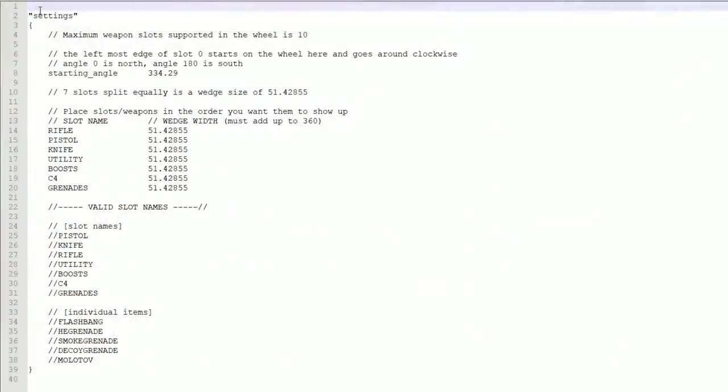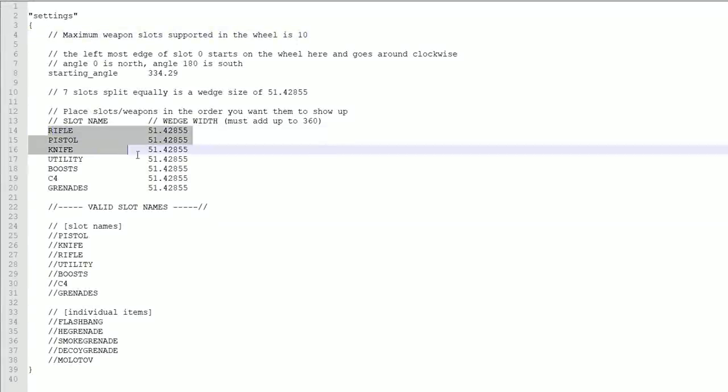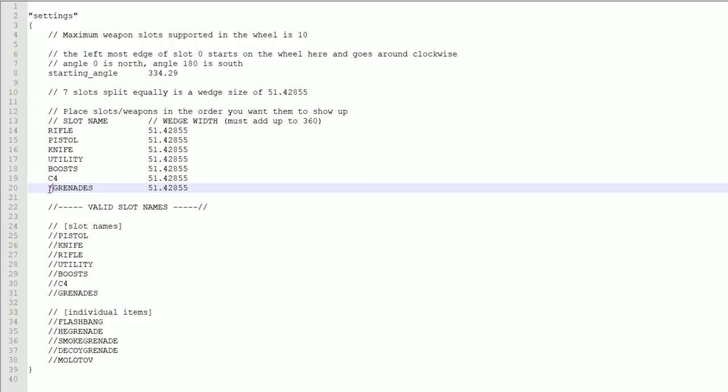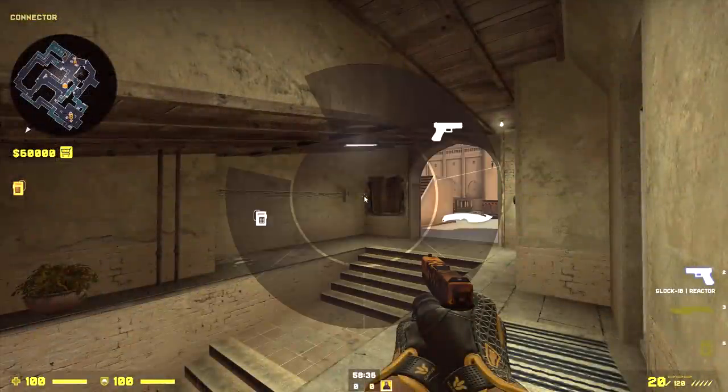The first rule of the menu is that you can only have a maximum of 10 slots, which is still a lot of slots. The menu is like a wheel or a clock, and in total that's a full rotation which is 360 degrees. Here you can see the current items available in the menu — they are using 51.42855 degrees each, and if you add all these up you get very close to 360. If you disable one of the slots, it will look broken, because the active slots won't add up close to 360.